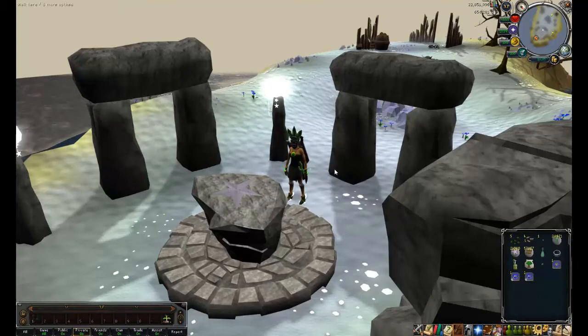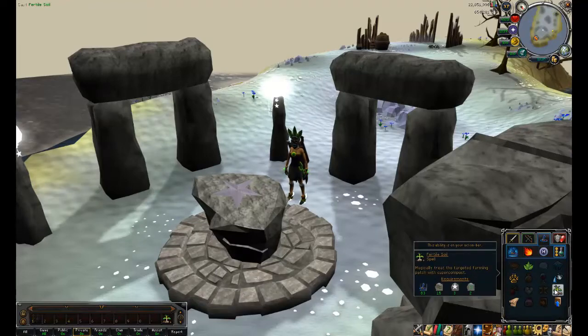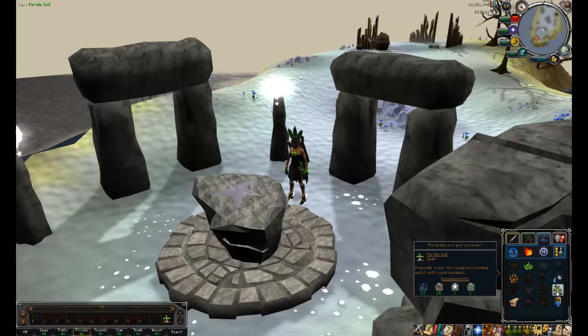Most people prefer to use super compost bins, but I actually like using the Fertile Soil spell for it. It's just instead of carrying around nine buckets of super compost for everything I plant, it's a lot more convenient to just carry three runes around. It's actually cheaper as well.